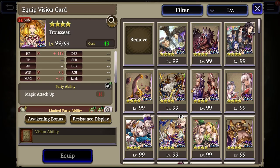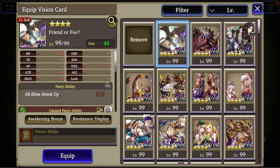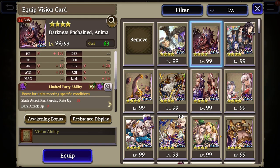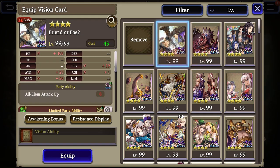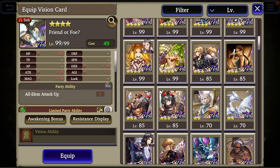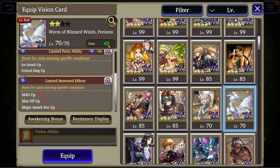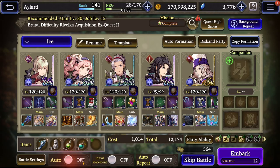I don't think you need this vision card. Let's try to find something that actually increases my damage. We have piercing, ice attack, critical damage up, mage up — this is a magic card. Let's give him that card and I think we are pretty much ready to go.